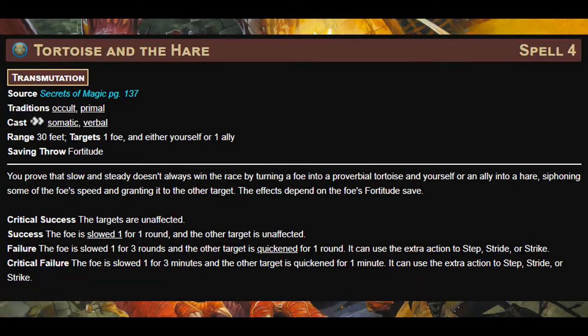Now let's talk about Tortoise and the Hare. I covered this spell in my fourth and fifth level teamwork spells from Secrets of Magic video. Essentially, this spell targets one ally and one enemy, casting Haste on the ally and Slow on the enemy. While it can't give the opponent Slow 2 like Slow can, to get the same combined effect you would have to cast Haste and Slow separately — and that would take two rounds. Essentially, this spell is two very good teamwork spells in one.